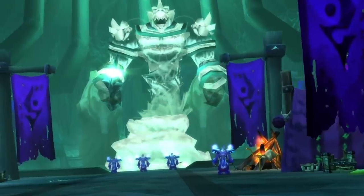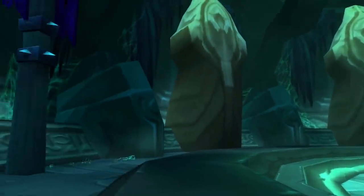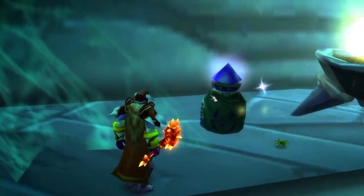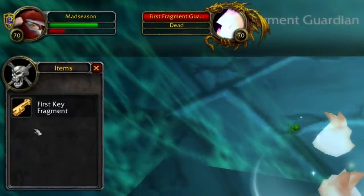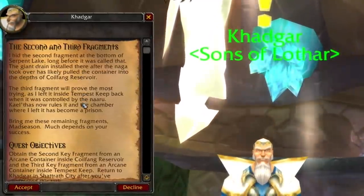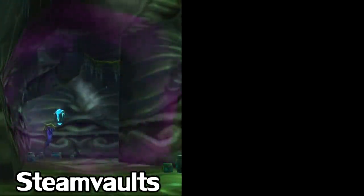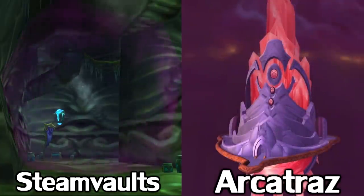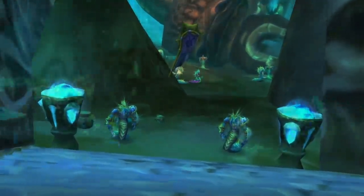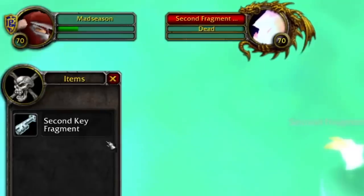So you now have access to the Shadow Labs, and at the end in Murmur's area you'll find a phylactery-type device. If you have the quest, you can click on it to summon an elemental who'll drop the first key fragment — it is elite, so make sure your groupmates help you. Returning to Khadgar, he'll give you a quest for the second and third fragments in one, which are held in the Steam Vaults dungeon in Coilfang and the Arcatraz dungeon in the Tempest Keep. Steam Vaults is rather straightforward, no key needed. The phylactery is hidden inside the water pool in the middle of the dungeon — just jump in right here and you'll find it at the bottom, kill the elemental, and loot your fragment.